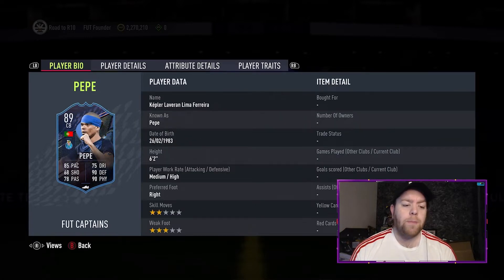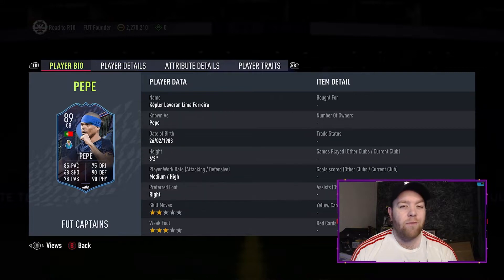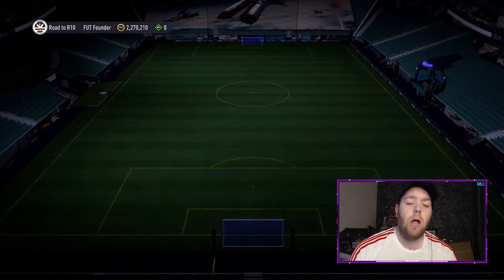Very, very cheap. I think someone compared his stats to Showdown Laporte, which was an 84 and an 87 squad, whereas this is an 83 squad, so it's very, very cheap, and we're going to start by doing him.